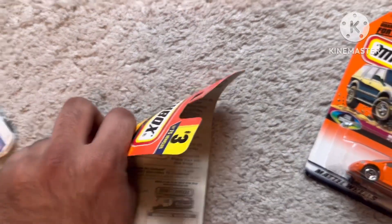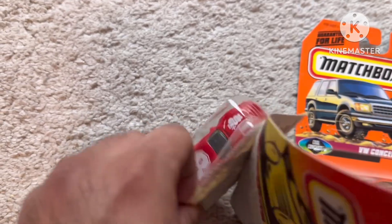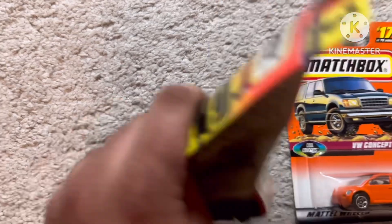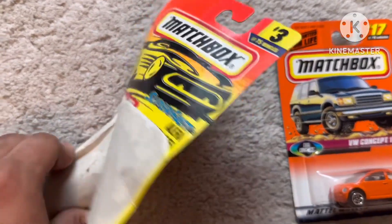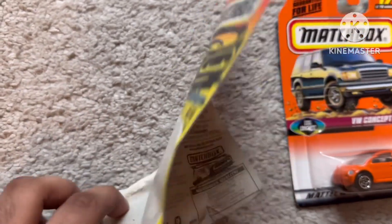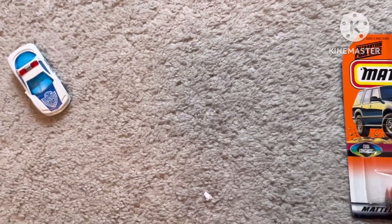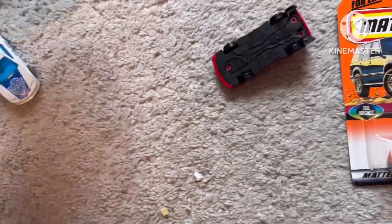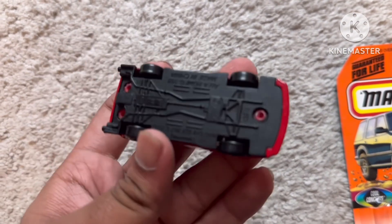And this is an Italian car. Now we can unbox this car. Front, we have no detail, pan to side, rear with black spoiler, driver side, and roof with number 8. There's no code.